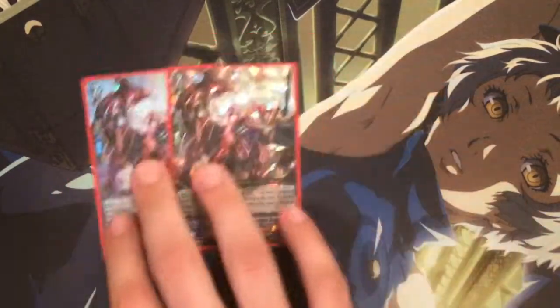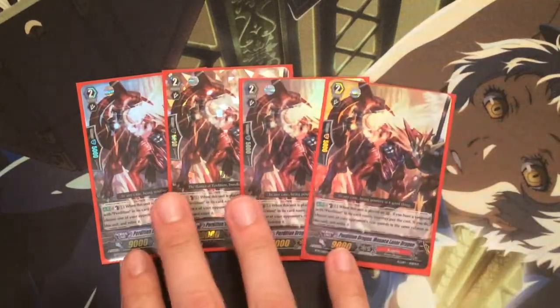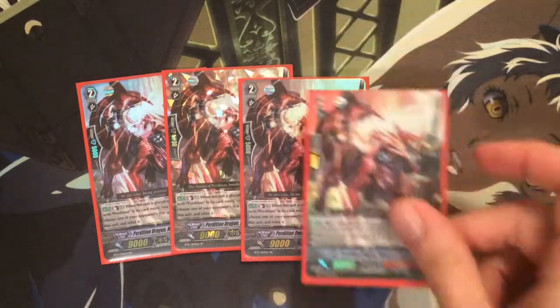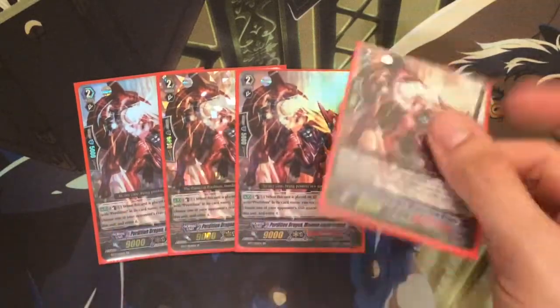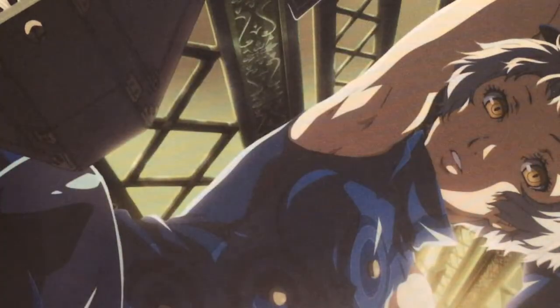I also run four Menace Laser Dragon. This card lets you counterblast one when this unit is placed on rearguard — if you have a vanguard with Perdition in its card name, you can choose something in the same column as Menace Laser and retire it. You can hit grade threes, annoying starters that are in the corner with this guy, all for the cost of one CB. It's an awesome card to use.